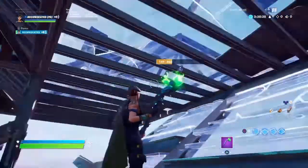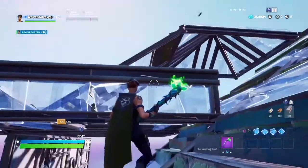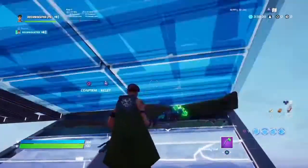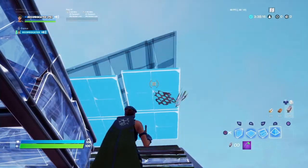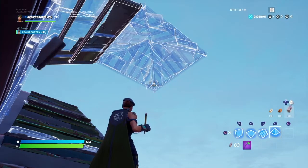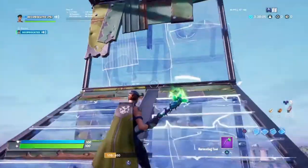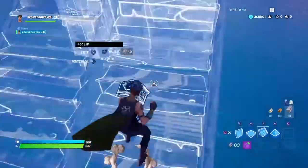Right there — I screwed up a couple things, but overall what you want to do is have that ramp and that cone right there. Once you're here and you edit this, you want to place this cone right here. Edit this cone like this — just these two squares — and it should pop up like that. Then jump to the side, place that pyramid you're seeing right there, and catch yourself with two walls and a ramp. From here you're able to do whatever you want.